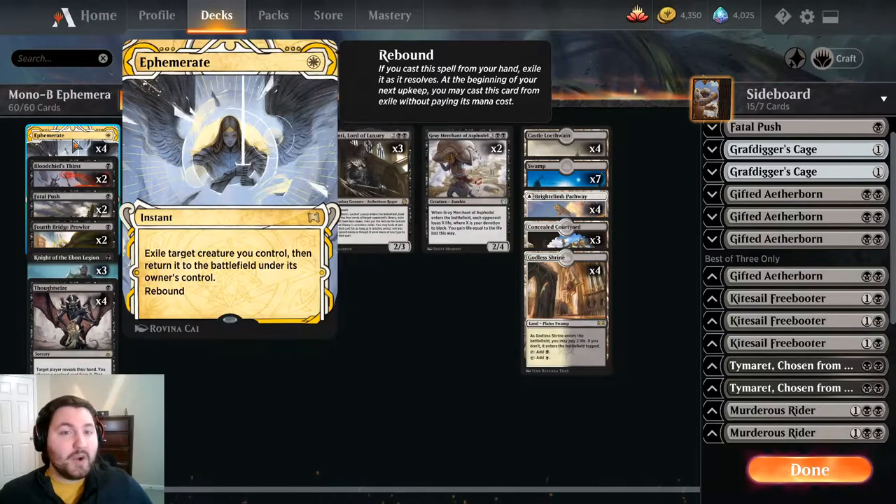Ephemerate costs one white mana: exile target creature you control, then return it to the battlefield under its owner's control, and it has rebound. Rebound means after we cast it, on our next turn at the beginning of our upkeep, it gets recast for free. So you can probably immediately guess the strategy - it's going to be enter the battlefield abilities. We want creatures with ETB abilities that we can reuse.